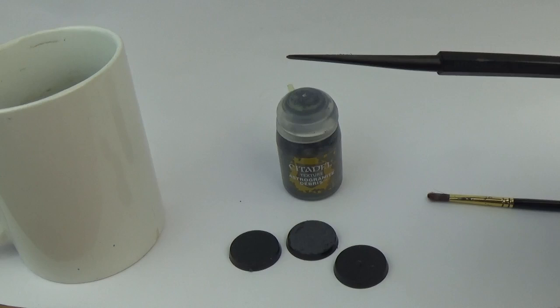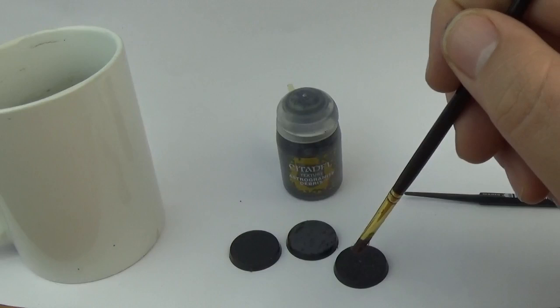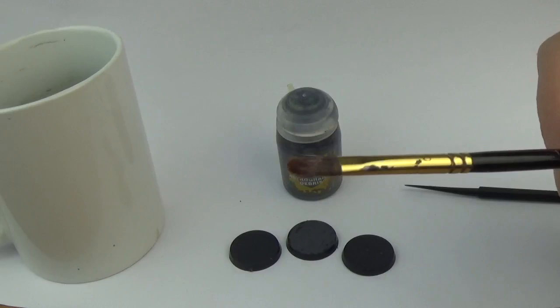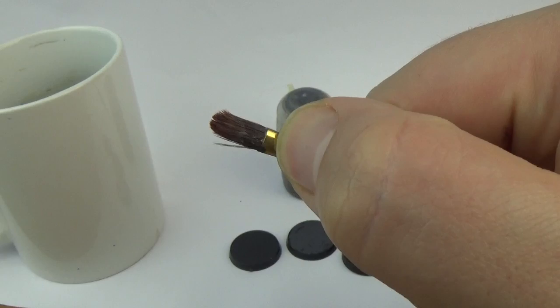I'm going to do it on two separate bases so you can see. Obviously you'd normally have a miniature standing on the base, so it's a bit unrealistic. But it will knacker a brush — texture paint will destroy a brush, it gets stuck in the bristles and gunks up in the ferrule. This brush is now only good for that and dry brushing basically.